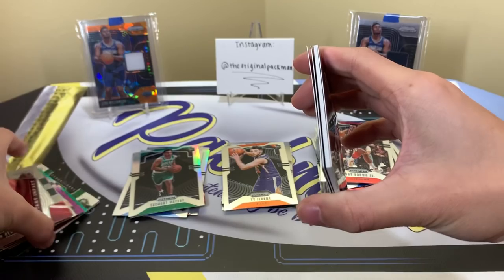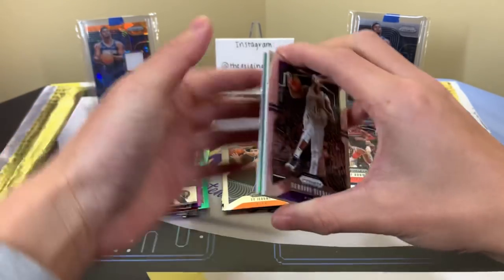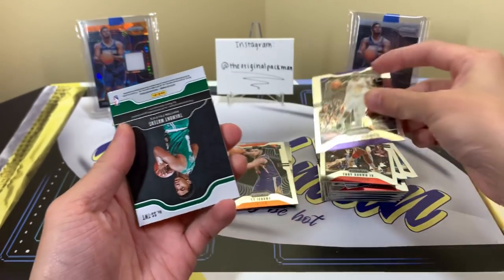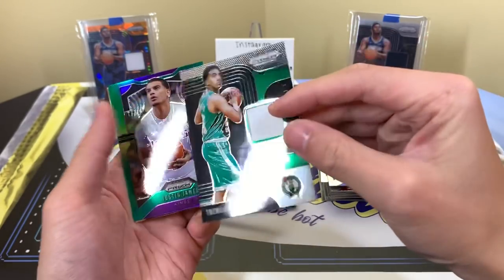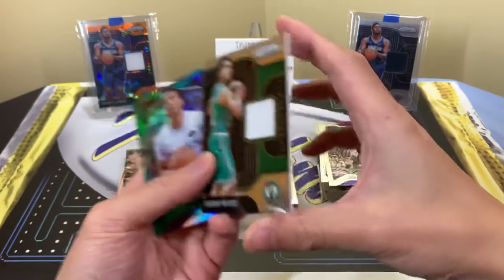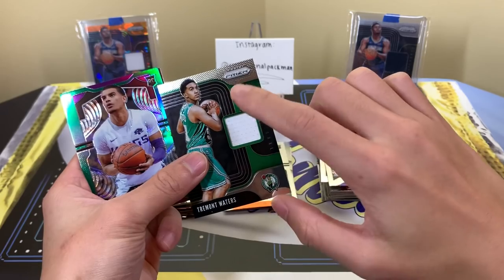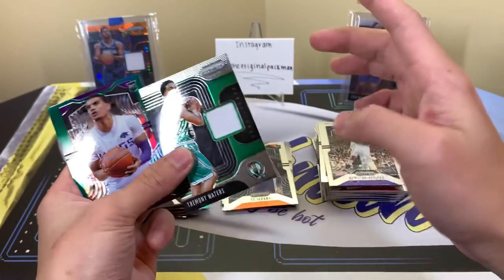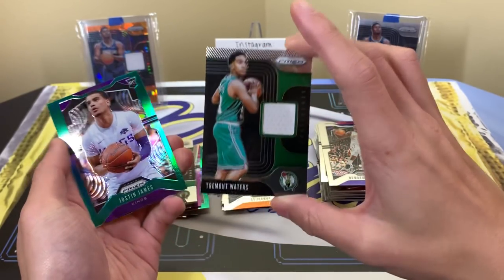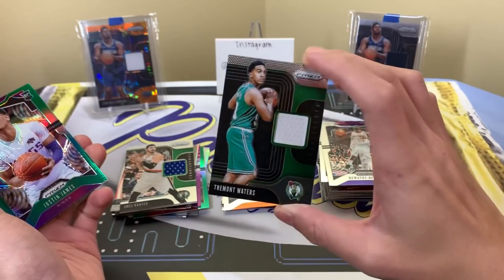I'm going to get this Kanter card out real quick — my mind may be playing tricks on me, but we have a Dwyane Wade... oh — Tremont Waters relic! Nice one on the back too — Tremont Waters relic. I know — I have a few Celtics fans. He's one of the four Celtics rookies, and one of you guys was telling me he was the better of all four, or the most promising. I don't remember if it was him or Grant Williams — if you could give me a reminder that'd be awesome.